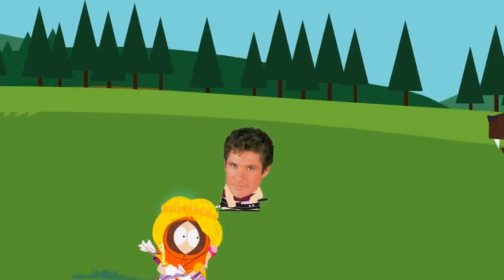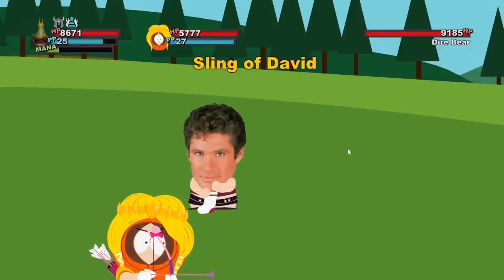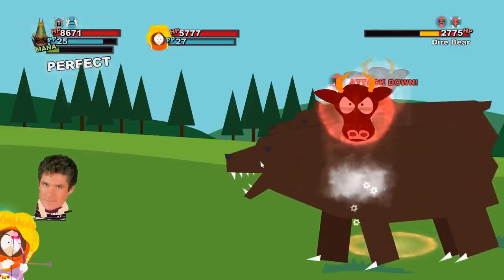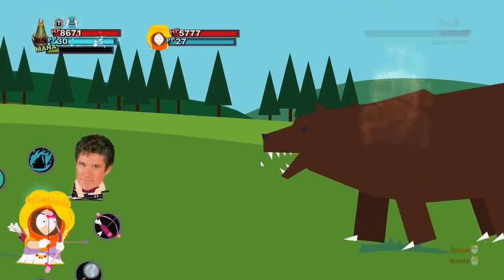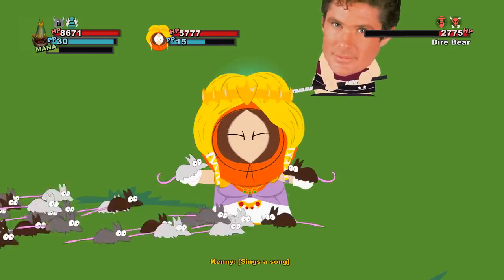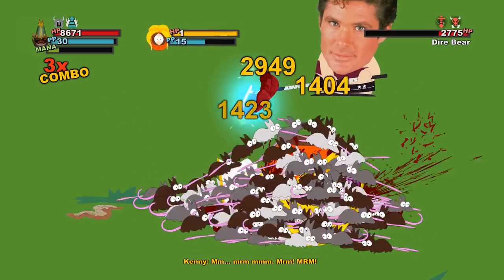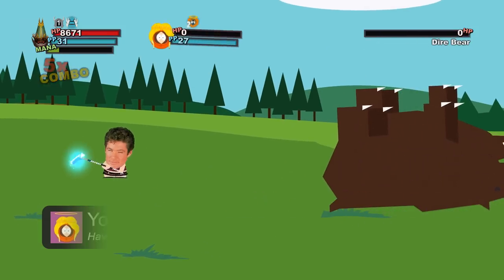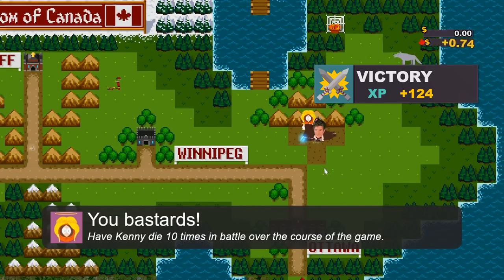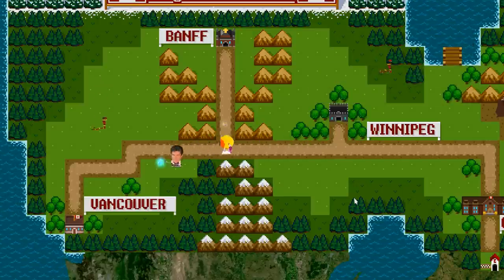This right here is the final fight of the playthrough, and for the third straight time the two dire bears do not stand a chance. Kenny's death at the hands of his Furry Friends marks number 10, and with that we unlock the You Bastards achievement. This now leaves only one single achievement left to complete, and for that we quickly need to head over to Vancouver.